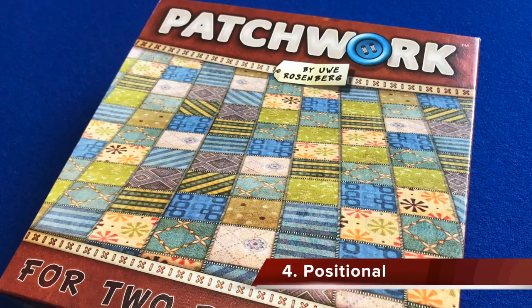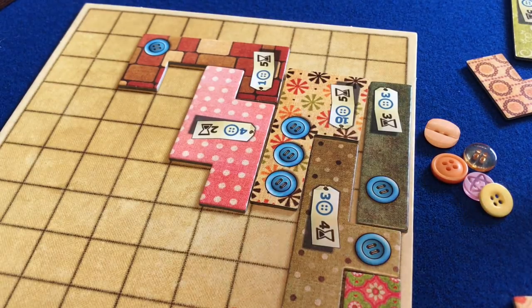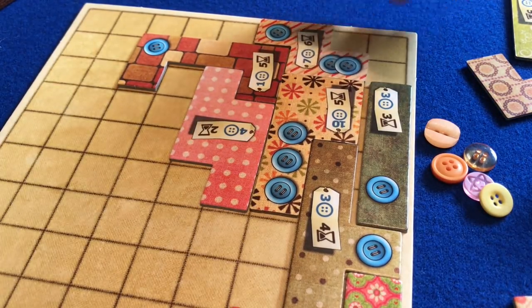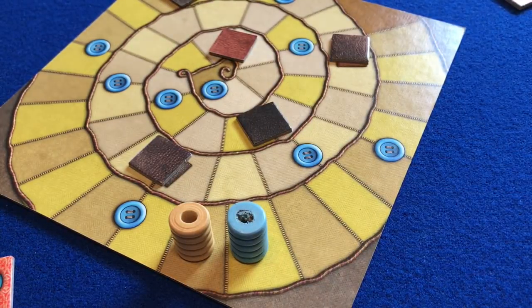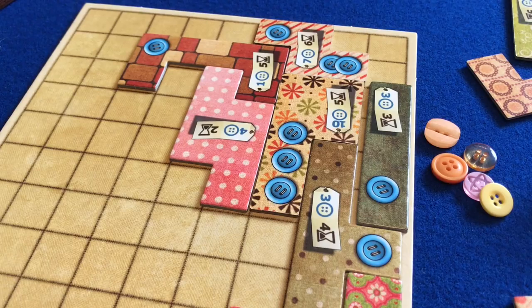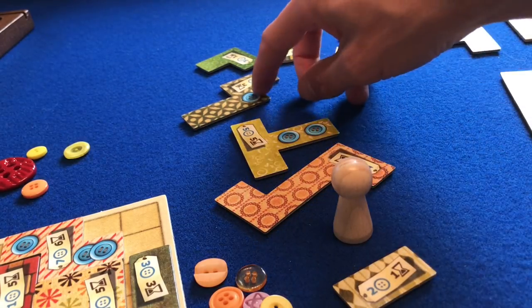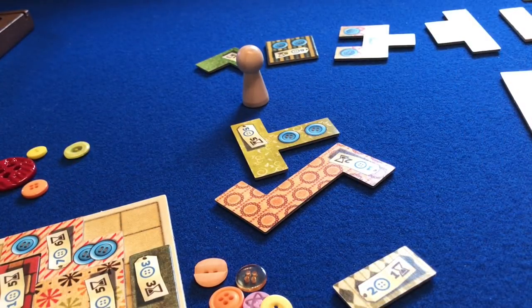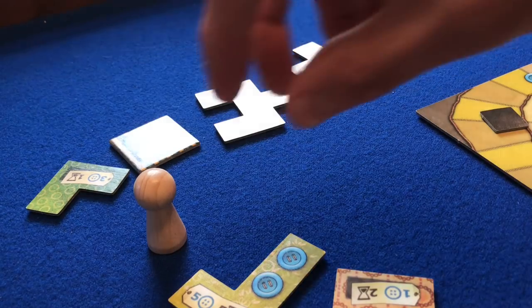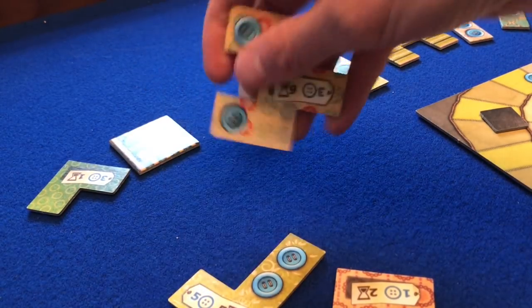Some games make the positional aspect central to the drafting mechanism. Patchwork is a game where players fill a grid with irregularly shaped tiles purchased using buttons, generated by previously placed tiles. On a player's turn, they select any of the three tiles directly ahead of the wooden token and add it to their grid. When the tile is taken, the token moves into the vacant space. The token moves around the circle of available tiles, giving a player some control over which tiles will be available to their opponent next turn.